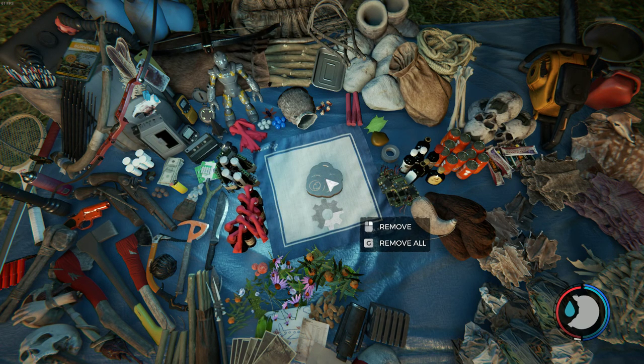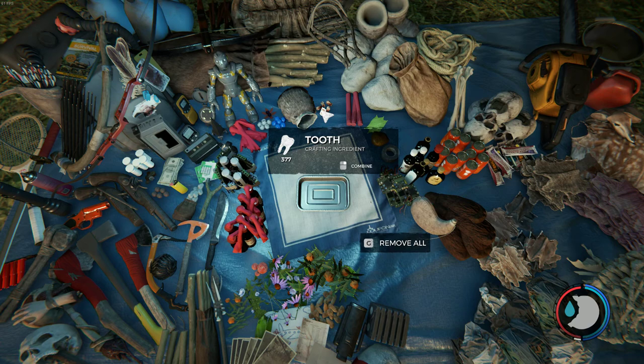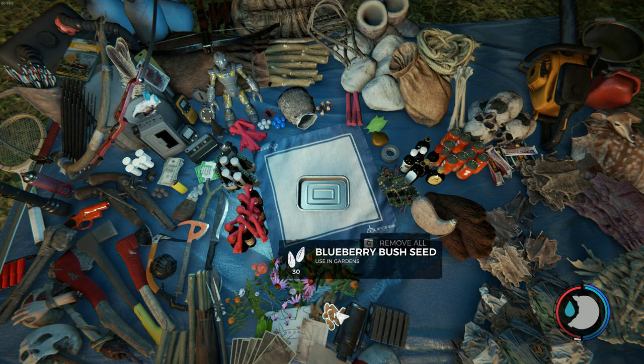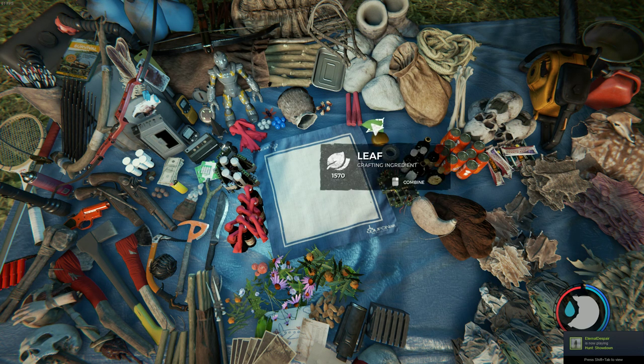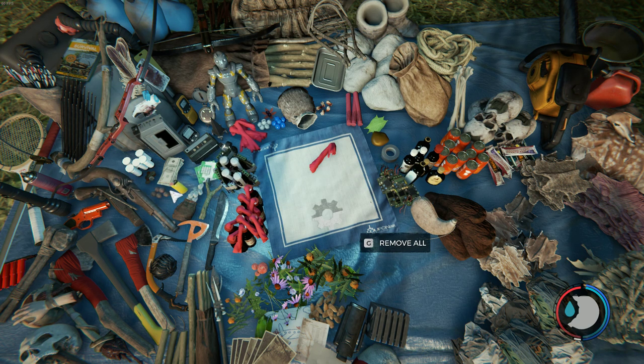Then you click G to remove all. That's basically how you dupe items. You can try it with leaves, tree sap, electrical tape, teeth, cloth, old gun ammo.